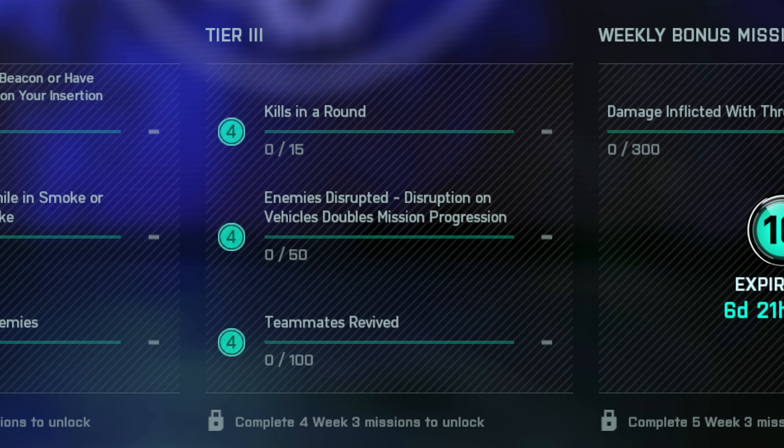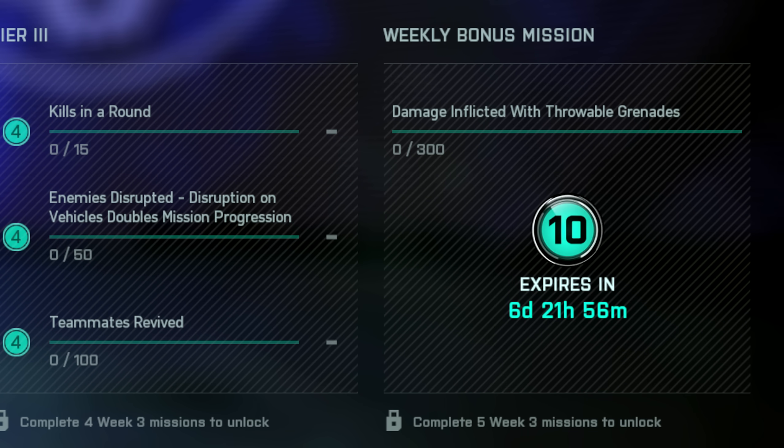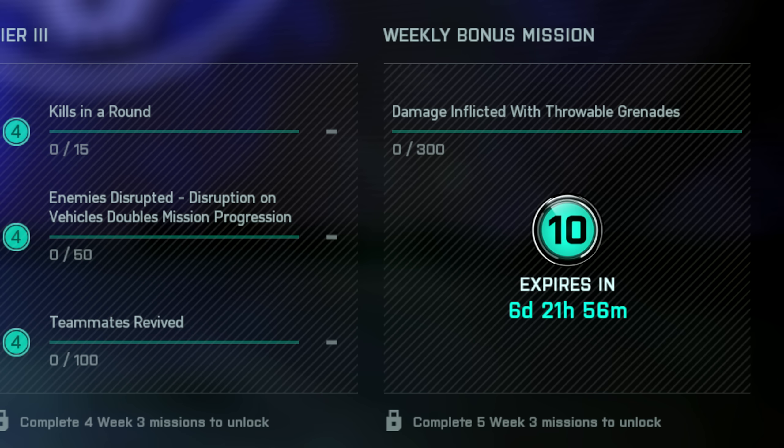Then for Tier 3 we have 15 kills in a single round, 50 enemies disrupted — disruption on vehicles doubles the mission progression. Disruption here can be anything from an EMP grenade to hacking a vehicle with Rau, and I also believe Blasco's gadget. And then you also have 100 teammates revived, and then finally for the weekly bonus mission you've got 300 damage inflicted with throwable grenades.